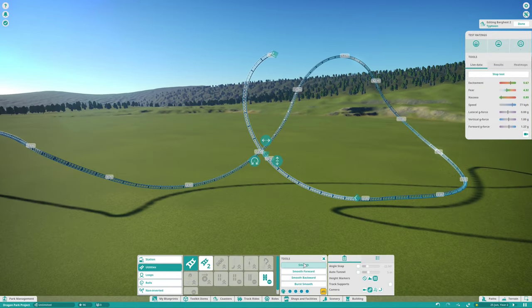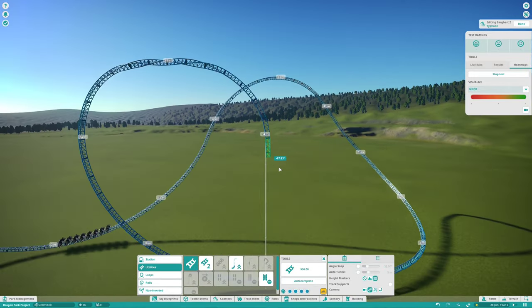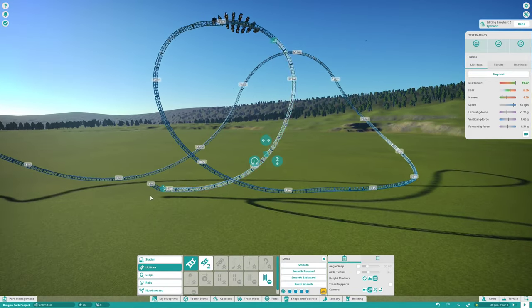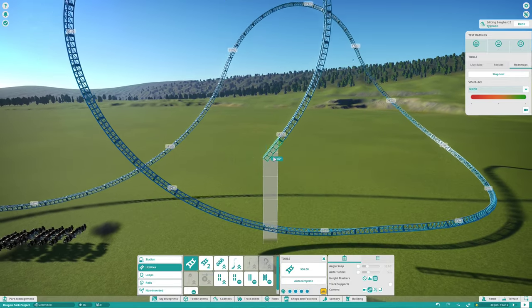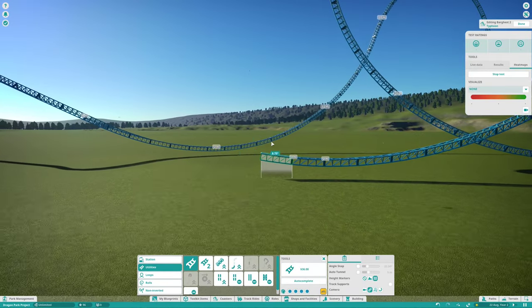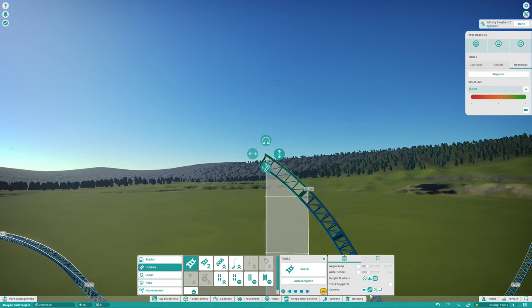After this small section I wanted to get into the main element of this coaster — the big thing you see from the entrance — which is a looping with an inline twist at the top. Not quite a non-inverted loop. I quite like this style of looping because with a wing coaster you sit on the outside of the track, so you really get whipped around in an inline twist. I had to work my way through this looping a bit, but in the end it worked out quite nicely.